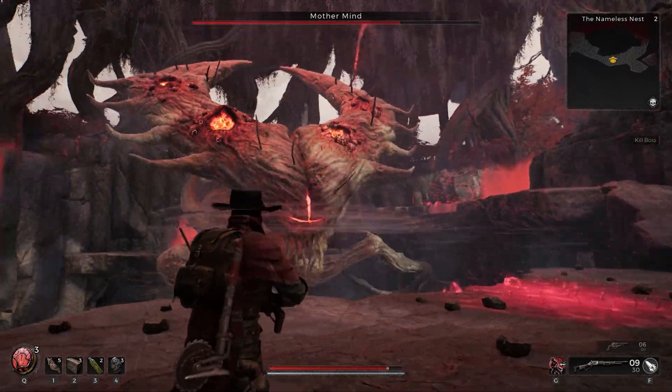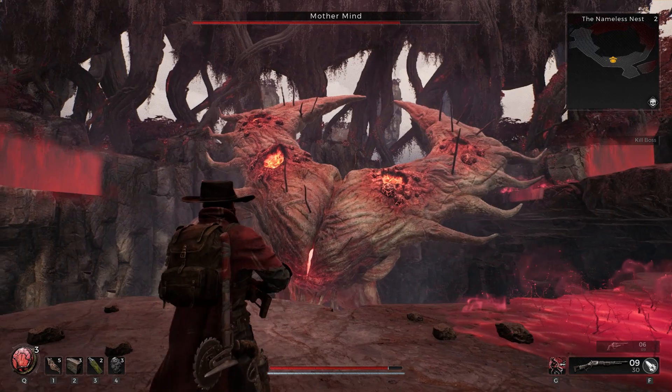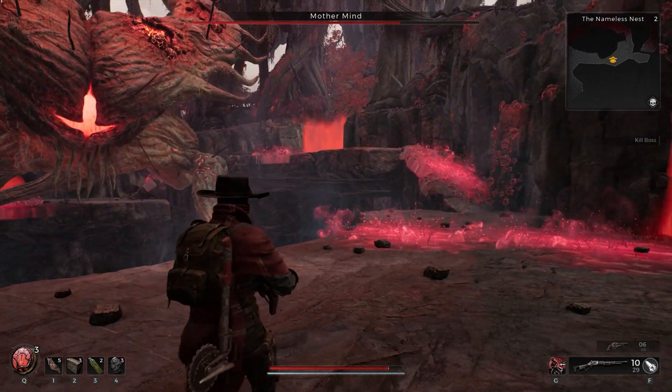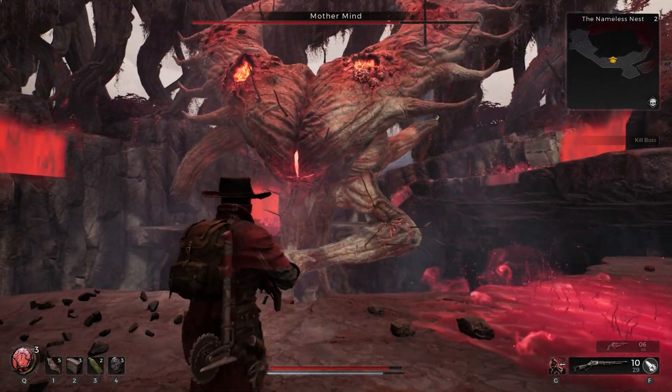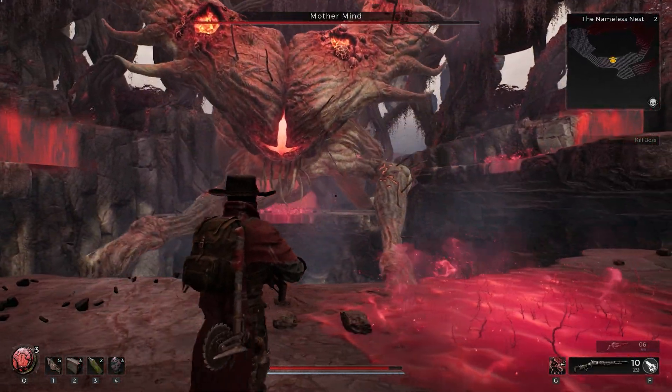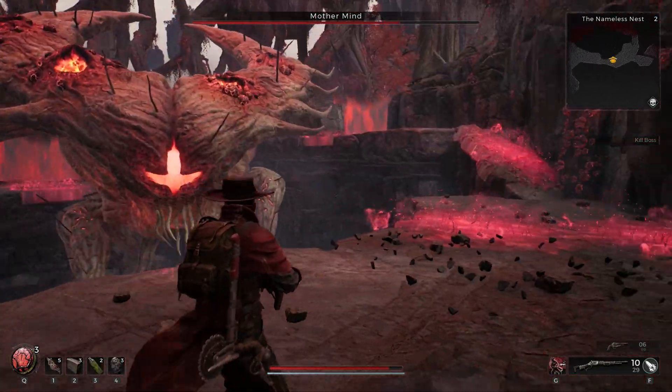Mother Mind's spinning attack — she winds up and spins from right to left; easy to avoid with a dodge roll under it. Now, the pink slime she shoots out from those little eyes: it's deadly. Whatever you do, don't touch it. Just dodge Mother Mind's attacks and wait for the slime to clear.